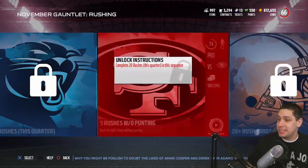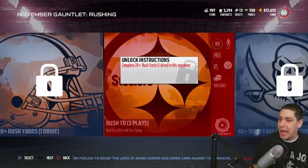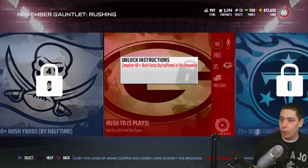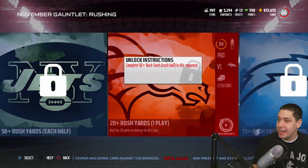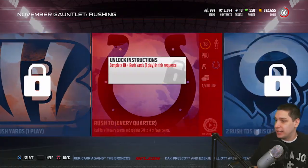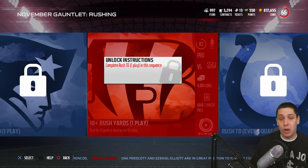When you complete this, you're going to get a whole bunch of nice upgrades. You're getting contracts and some coins along the way, then you start to get stuff like pro packs, which is great. Then you're going to start getting even better packs like the all-pro pack. Toward the end, you're going to get even better stuff — if you get all the way to the end, you're going to get an elite player, which is a guaranteed elite player for your team. These are auctionable and tradable, which is great. The third-to-final challenge in each sequence is going to give you a game changer pack, which are very good as well.